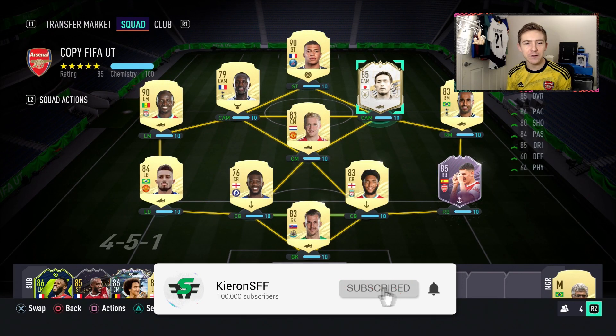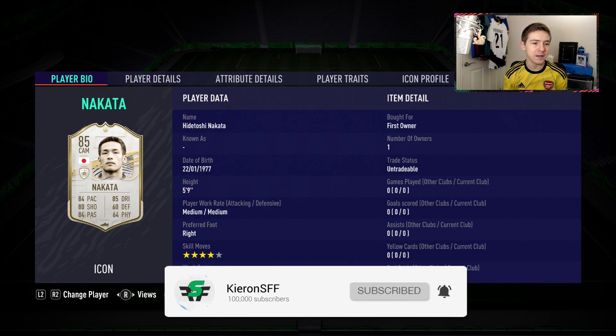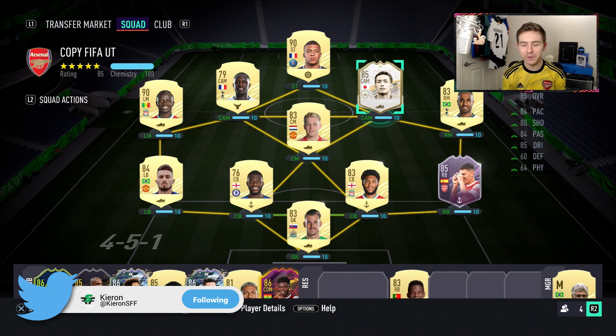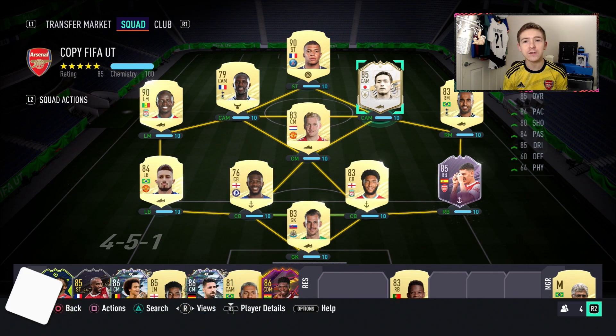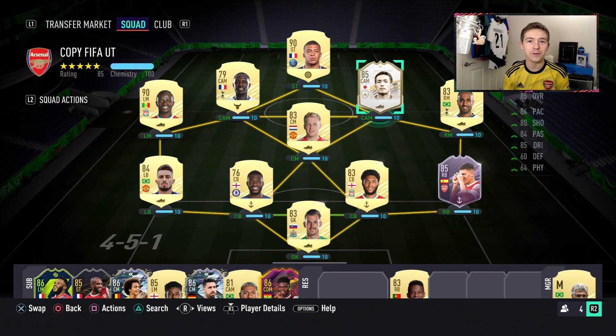I've just done a base icon pack and as you can see I got myself a Nakata — the player you probably least want out of an icon pack, but of course that's who I end up getting. Fun fact, I also submitted an untradable Mbappe as well, so if you follow me on Twitter you'll know all about that.